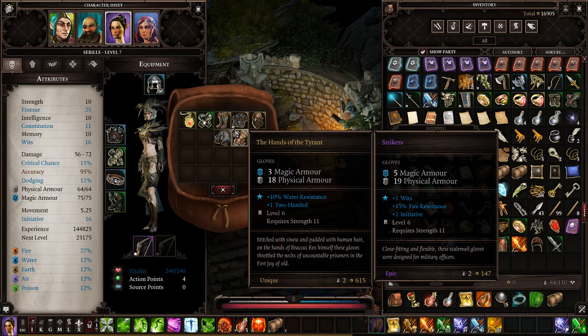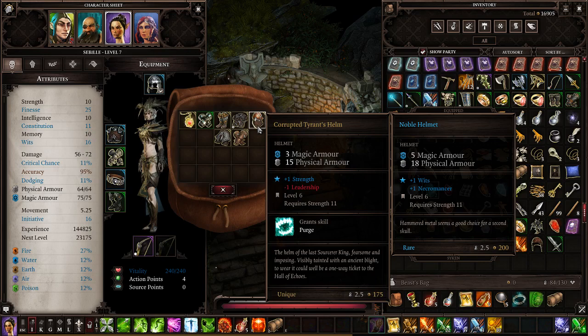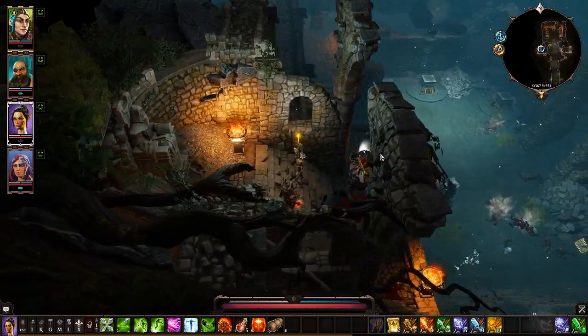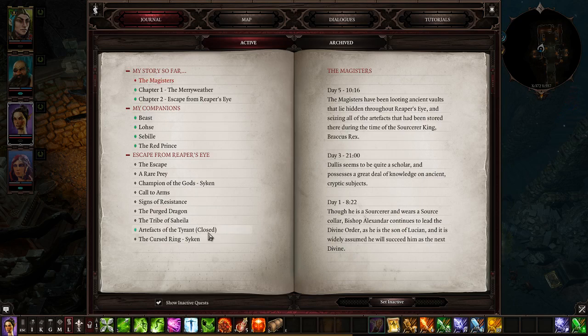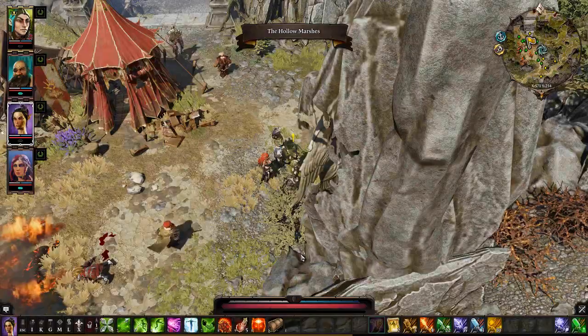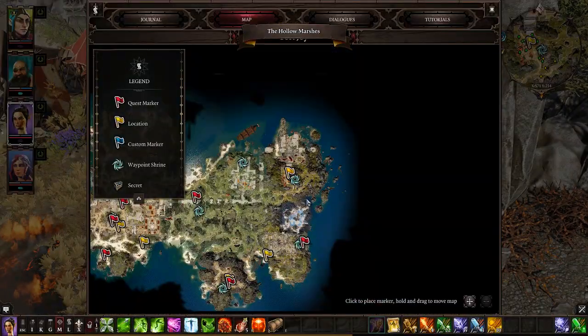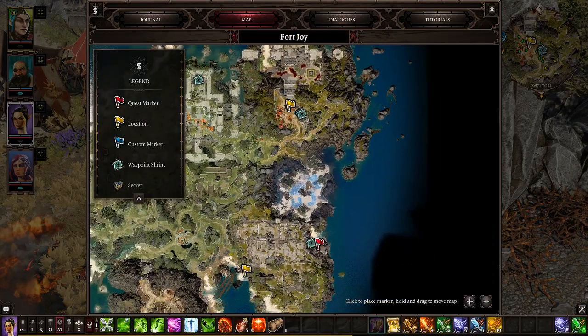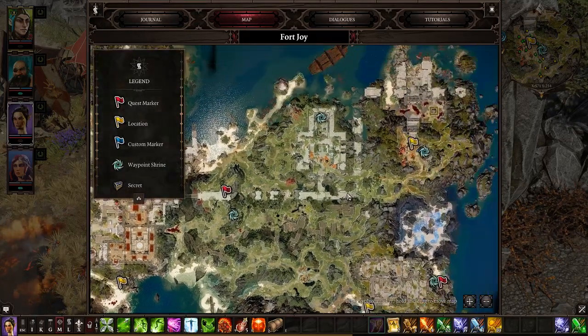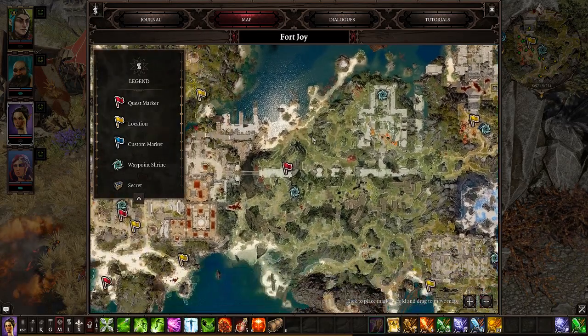That's the full set — we now have all of them. Artifacts of the Tyrant, full set. Congratulations. The set is our reward there. Let's think through what we've done: we had the ambush, we had the witch, Docu's Rex, the camp is cleared — we cleared all of that. That's pretty much it.